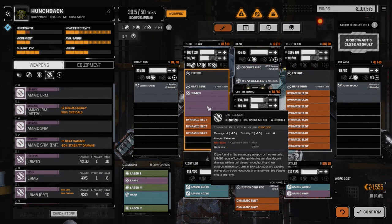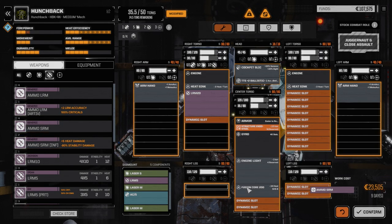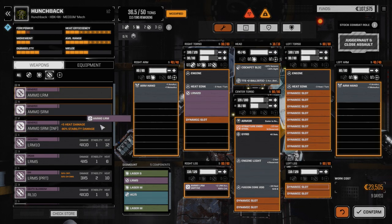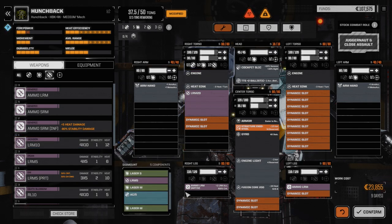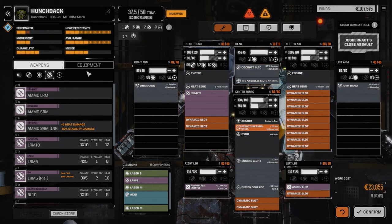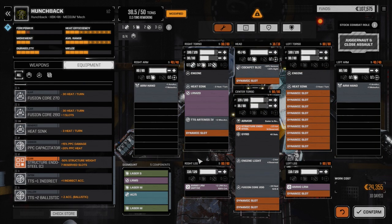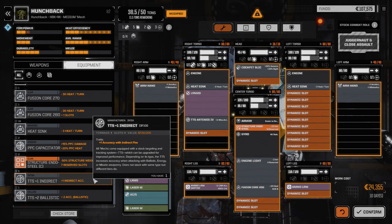We'll take out the AC ammo. We need at least 2 tons of LRM ammo — this gives 140 rounds, which is perfect. We'll put 1 ton on each leg. That's about 13 rounds of firing, which is good. We'll take the ballistic targeting system out and add the Artemis — needs to go in the torso. We have a bonus indirect fire option but won't be firing indirect with this guy — it'll be direct fire.